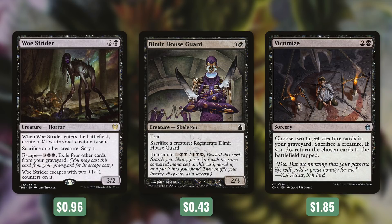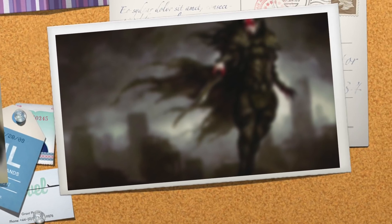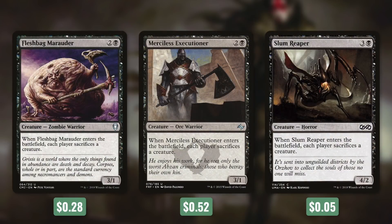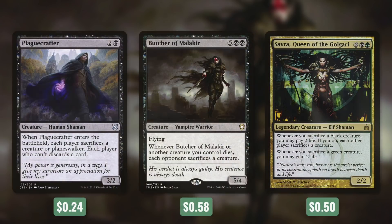Tactic number six: Must Be Made. Since we're having fun sacrificing things, we want our opponents to have fun sacrificing their things too. Fleshbag Marauder, Merciless Executioner, and Slum Reaper each do the same thing — when they come into play, each player has to sacrifice a creature. Because we can choose to sacrifice them and keep getting them back with our commander, this can be very problematic for opponents. Plague Crafter is even more problematic — each player sacrifices a creature or planeswalker, and each player who can't discards a card. Butcher of Malakir says: whenever Butcher of Malakir or another creature you control dies, each opponent sacrifices a creature — with this in play it's hard for opponents to keep anything on the board. Finally, Savra, Queen of the Golgari can be especially brutal: whenever you sacrifice a black creature, you may pay two life and if you do, each other player sacrifices a creature; and whenever you sacrifice a green creature, you may gain two life.